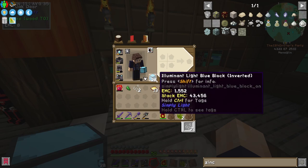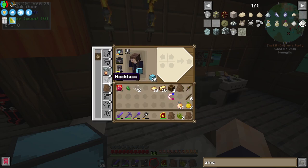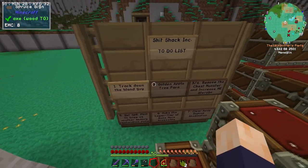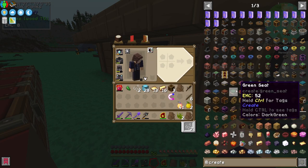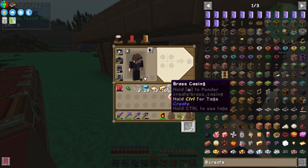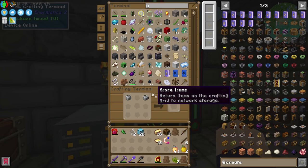I needed brass to make the precision mechanism, to make the mechanical hands, so that I could exploit the transmutation tablet, so I could quickly charge my Kleinstar, so I could go mining. But why did I need to go mining? I completely lost track. Oh — the tree farm, yes! I needed to go mining to get resources to build something from the Create mod. It was the Deployers — that's it. I needed the brass for the hand. We've got 13 brass sheets right here.